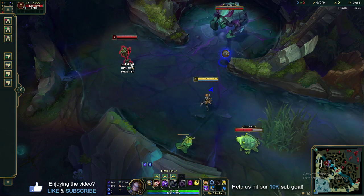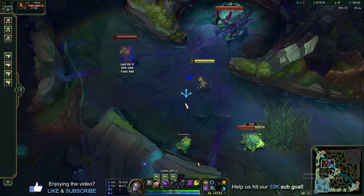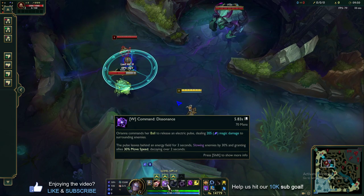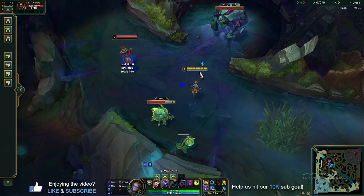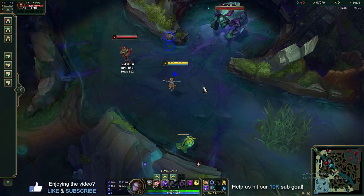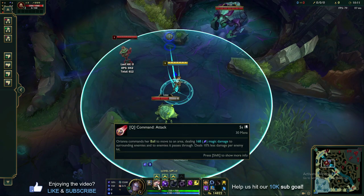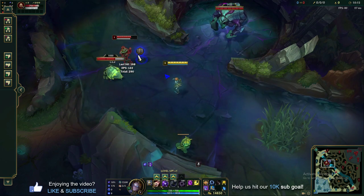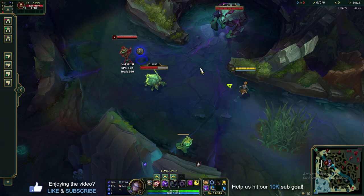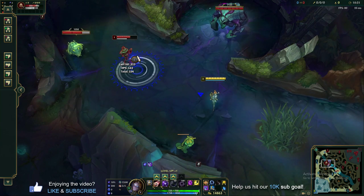As a beginner, I'd recommend waiting to confirm the ball hits the enemy champion before pressing W. If you've managed to hit them with Q, the radius of the W is so large you probably won't miss it anyway. It's all about getting used to your Q cast range and knowing the W radius so you can land all that damage. Even the Q has a small damage circle where the ball lands — so it doesn't have to hit them directly to deal damage. The more comfortable you get with that radius, the more you can sneak that ball in and chunk them when they don't expect it.